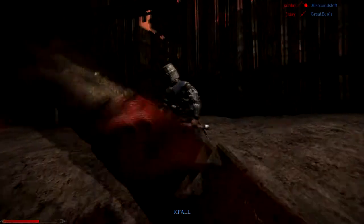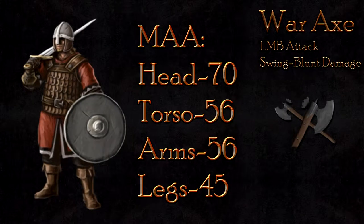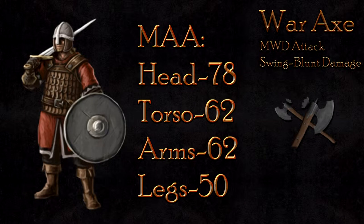The man-at-arms class does receive a slight decrease in damage, likely due to the man-at-arms' higher resistivity in terms of armor. When hit from an LMB, the man-at-arms will take 70 damage to the head, 56 to the body, and 45 to the legs. This attack will likely kill in two hits, as most hits are to the body. The mouse wheel down attack against the man-at-arms does slightly better, dealing 78 damage to the head, 62 to the body, and 50 to the legs. The man-at-arms class will always die in two consecutive overhead strikes.